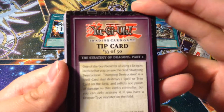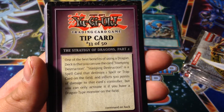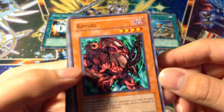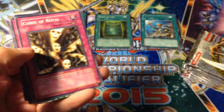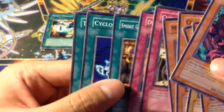Tip card number 33, the Strategy of Dragons Part 2. Cryo, or something like that. Machine King, Skill Hero. Royal Command — Rare. Curse of Royal, Destruction Punch. Smoke Grenades of the Thief, Cyclone Laser, and The A-Forces.